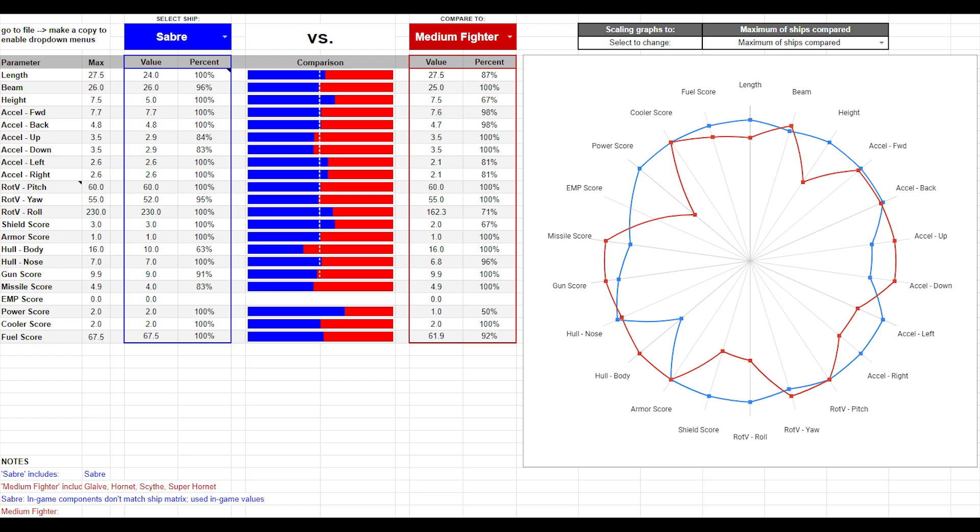This might seem like an even tradeoff, but the shields have the capability to recharge in combat, which makes them much more valuable overall. For this reason, despite CIG's intent, the Saber is one of the tankier medium fighters. Because of this, the Saber is, contrary to expectation, better suited for direct, close-quarters combat missions such as sweeps, escort, or point defense — all things that would not usually necessitate stealth or speed, which are supposed to be its strong points.